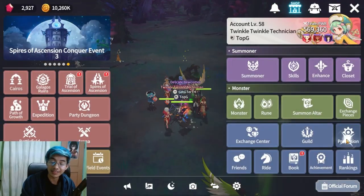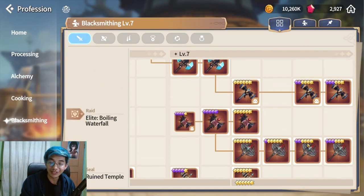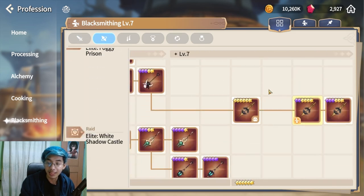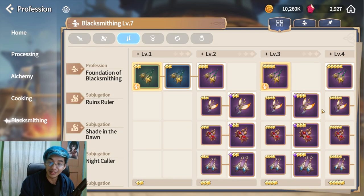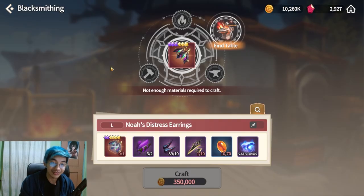First up, 6-star awake-3 equipments are actually here and a lot of people failed to notice that. In the blacksmithing section of your professions, you can now craft 6-star awake-3 equipments — not just weapons, but also sub weapons and accessories as well. This is going to consume a lot of resources.